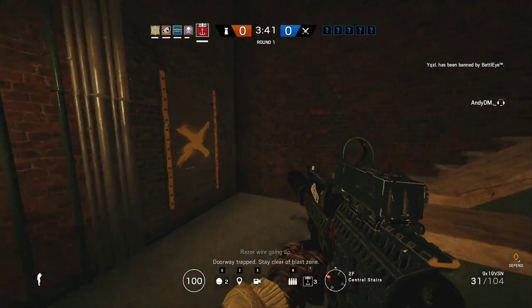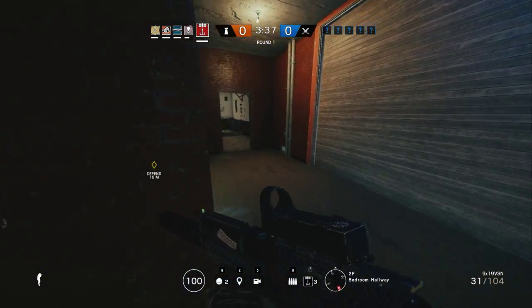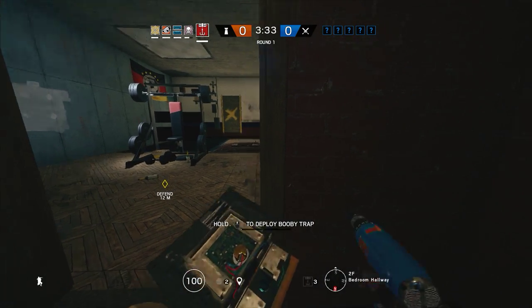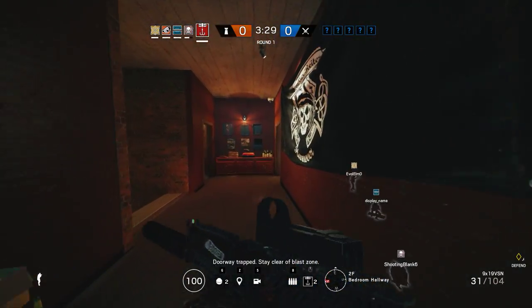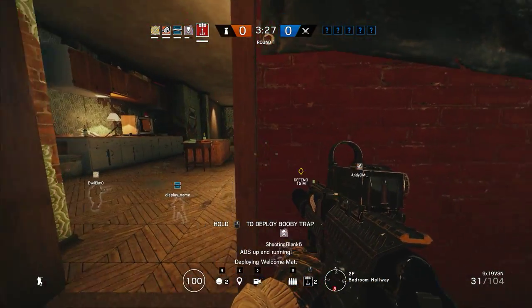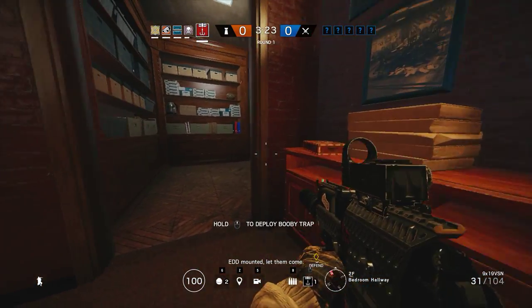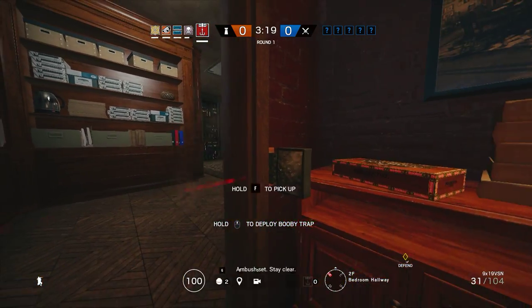Stay clear of this. Doorway trapped. Stay clear of blast zone. Deploying side. Up and running. DDD mounted. Let them come.